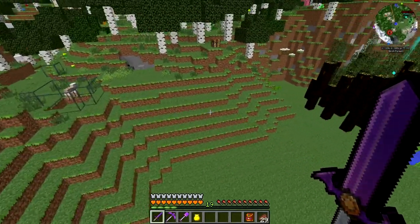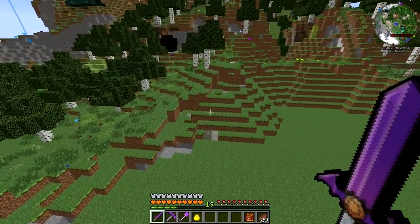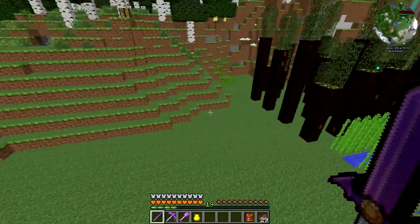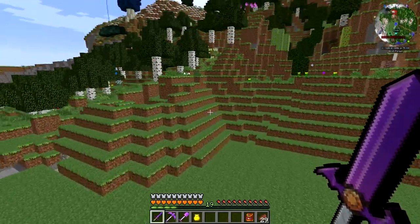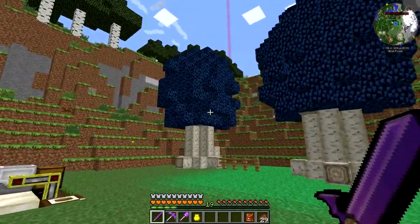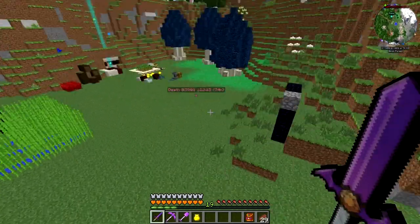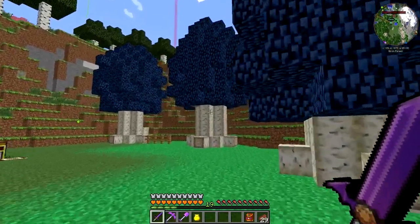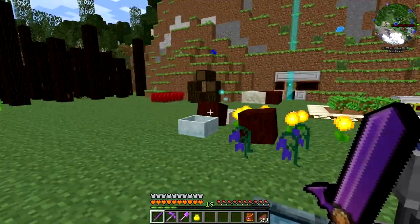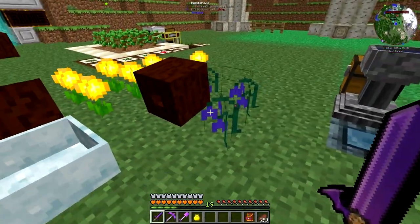It's not the prettiest thing, but after this area is finished you will actually never be able to see it — or you'll see it less than you'd expect — because I want to have the silverwood trees going around this whole area. I need to gather a lot more saplings and the drop rate is pretty rare. And as you can see I have something here from Botania.